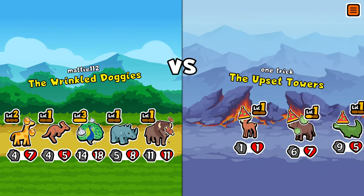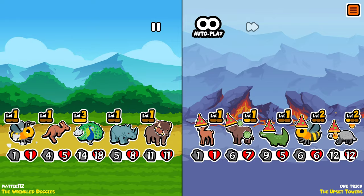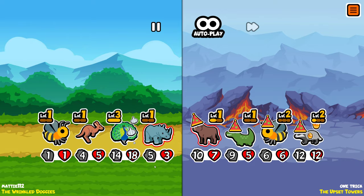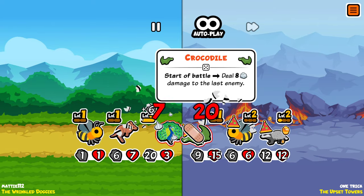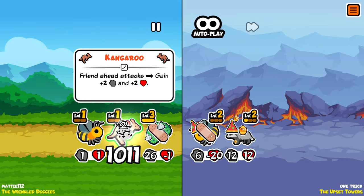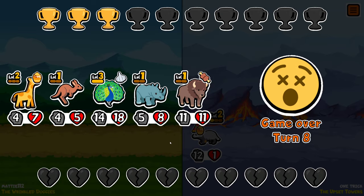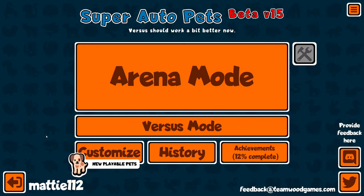Wrinkled Doggies versus the 'Upset Towers' — they have a deer. Oh, you killed my giraffe! Well, if you're going to kill one, kill my giraffe, because as soon as the match starts I don't really have use for the giraffe — it was only there to give additional health to my peacock and kangaroo. I can beat the crocodile — yes! I have a level six honeybee, very interesting. Unfortunately this is not going to be enough. Still no luck unfortunately. I guess we'll have to see next time — bye!